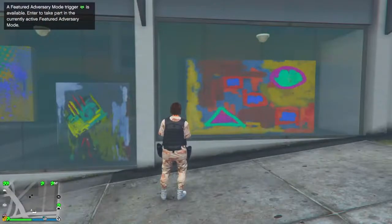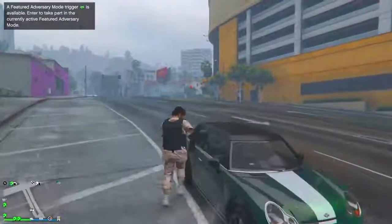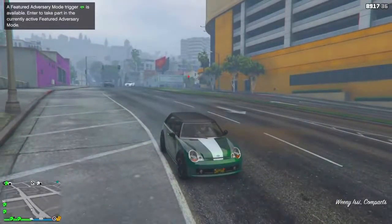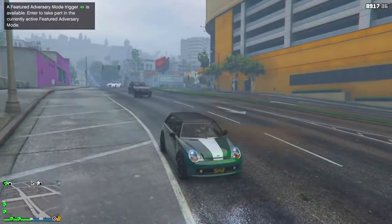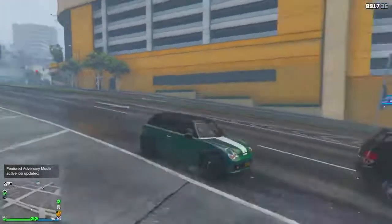Once you load into the invite only session, you might just see that you spawn next to Los Santos Customs with your street car next to you. Get in your street car and make your way back over to the garage you're doing the glitch in.